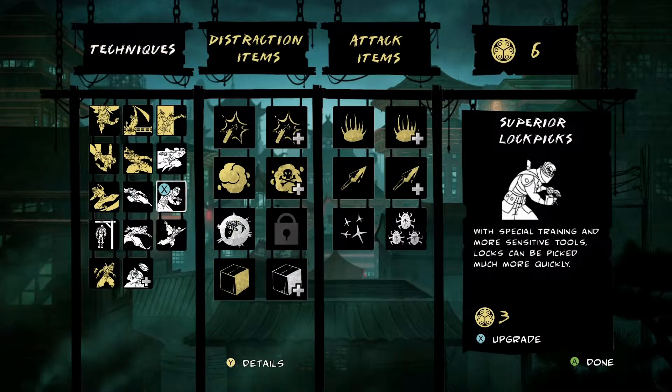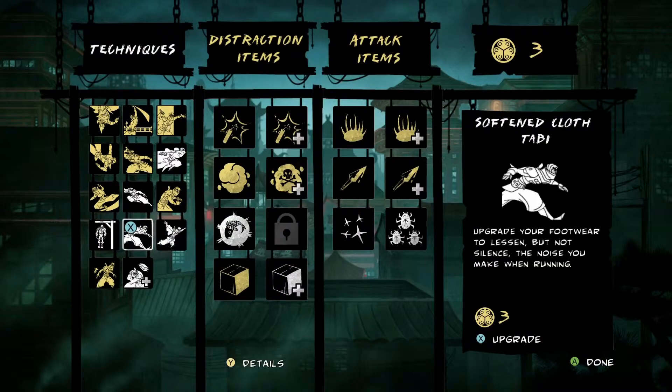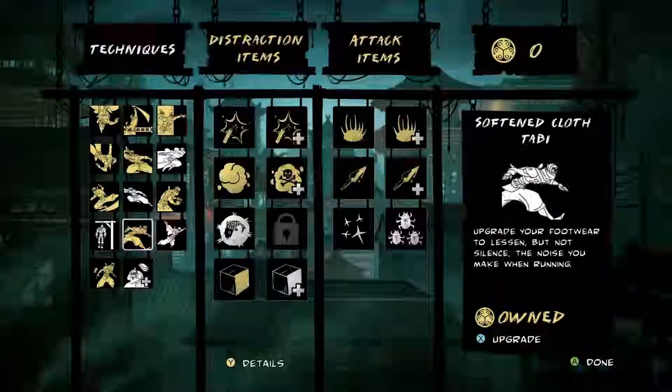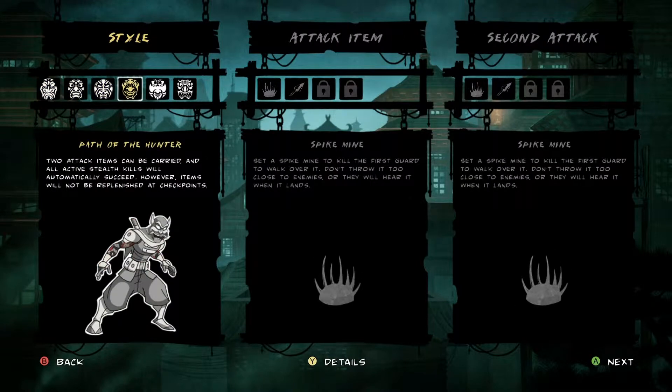I think I'll get superior lockpicks because I'll need them. Parachute cloth? I don't think I need that particularly. Okay, done. So for the first playthrough, I think I'm going to do Path of the Hunter.